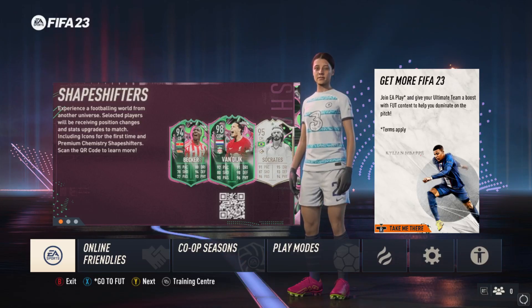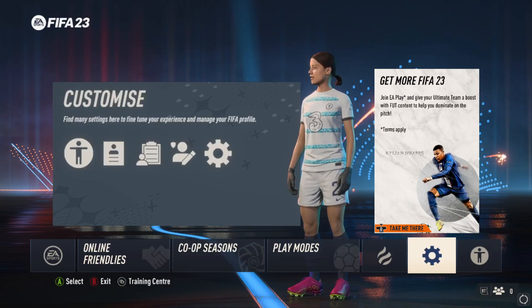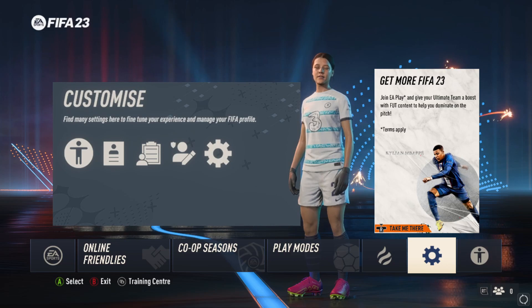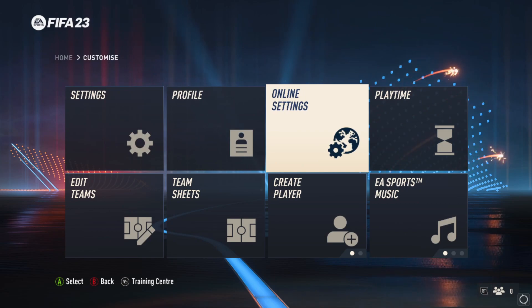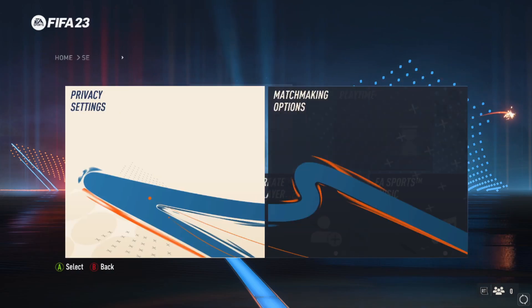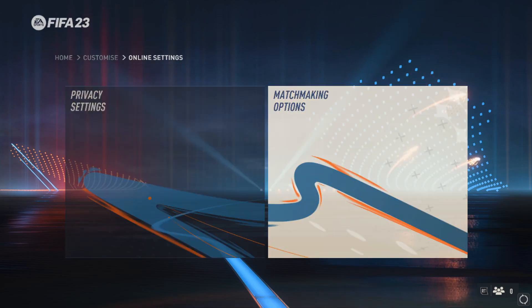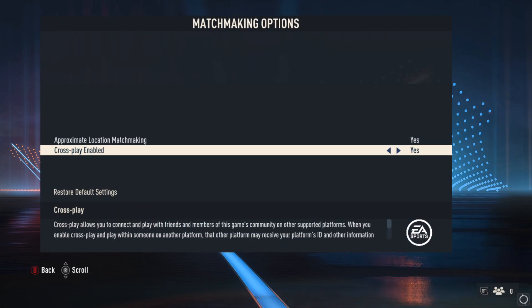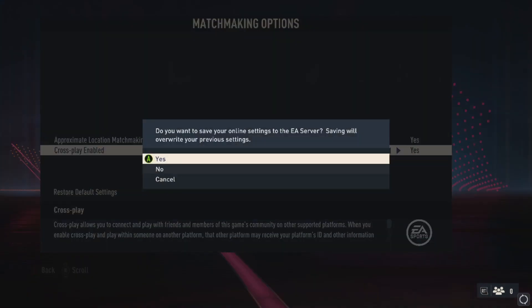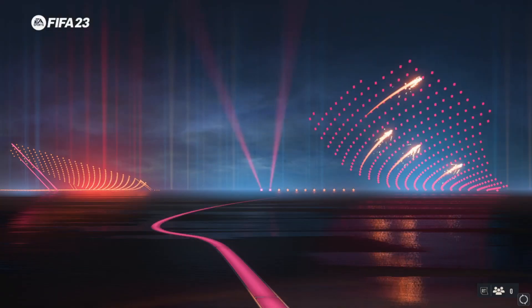You also need to enable a setting in settings. Starting from the main menu, you go over to the right and open the settings tab, then go into online settings. Scroll to the right and open matchmaking options. As you can see, there's cross-play — you select yes, then save your settings. The save was successful.